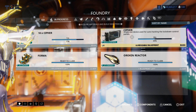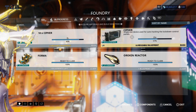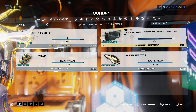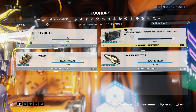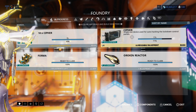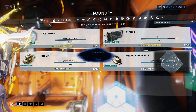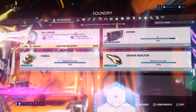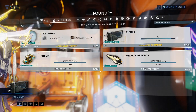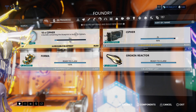You cannot use cyphers on Sorty-level missions or nightmare missions. But on any other spies, you can use cyphers. Some people might say you don't know how to hack — you should use cyphers. Well, at the end of the day, cyphers just make it go by quicker. Get in, get out, back to life.